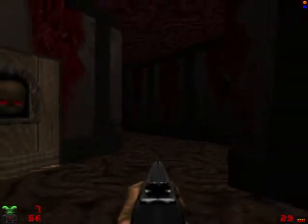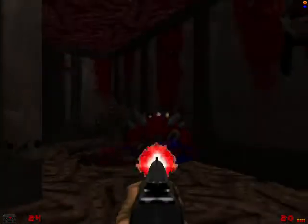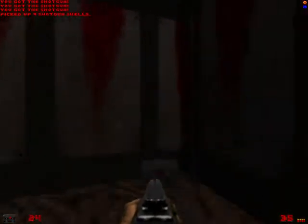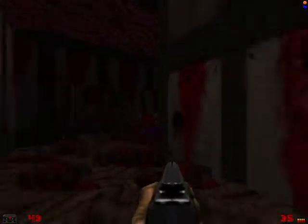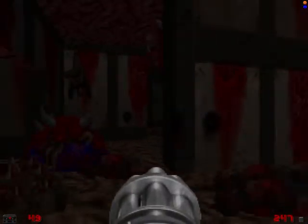A switch is now revealed. We've got the cacodem, some gunners, and some imps. Is that everybody? Now we'll flip this switch. We got some ammunition for the chaingun, so we can go ahead and fire away.